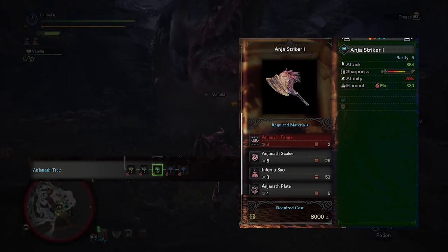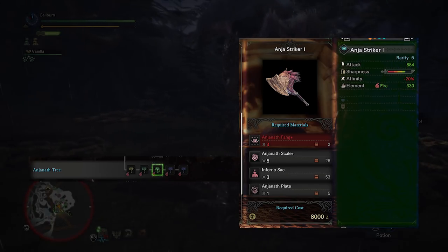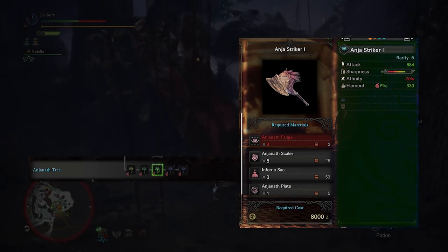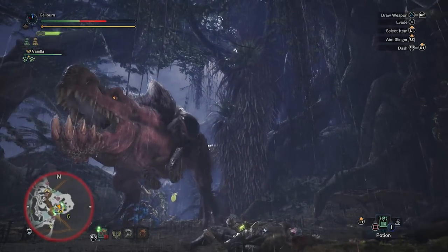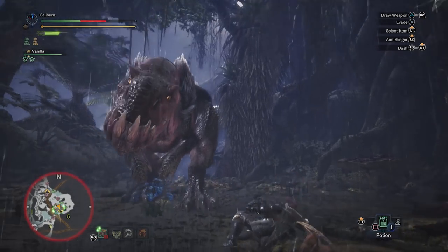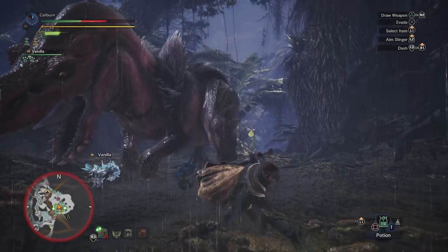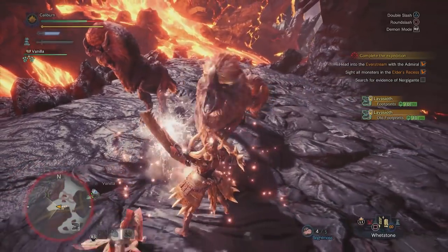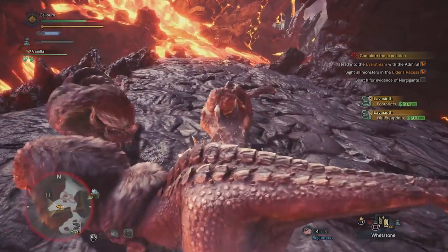Upgrade your Blazing Hammer 2 into an Anja Striker 1 by using 4 Anjanath Fang+, 5 Anjanath Scale+, 3 Inferno Sack, and 1 Anjanath Plate. The plate makes this less than ideal — they're quite rare and may require many hunts to get, which is one of the reasons the Barroth Hammer is just easier to make. These weapons will have to tide you over until you reach the Elder's Recess, as each path requires upgrade materials from there.